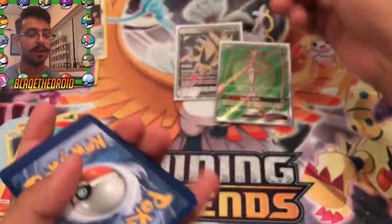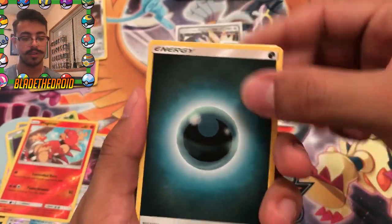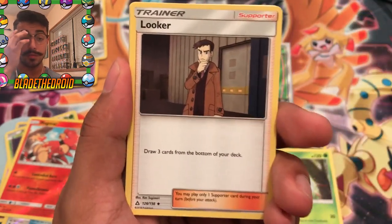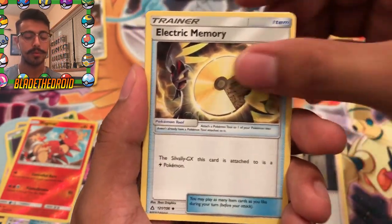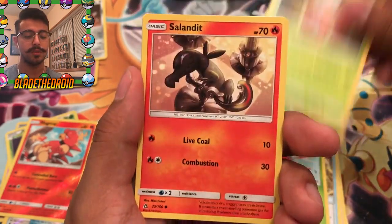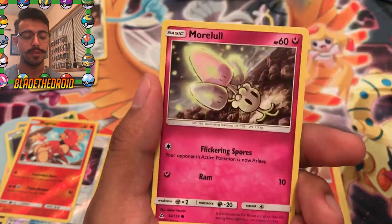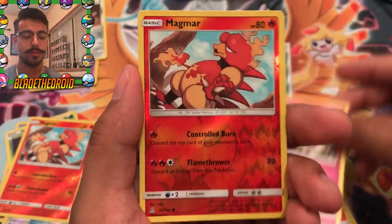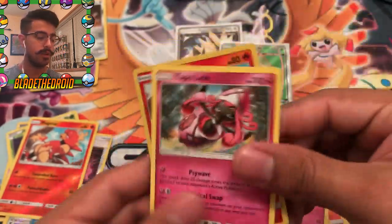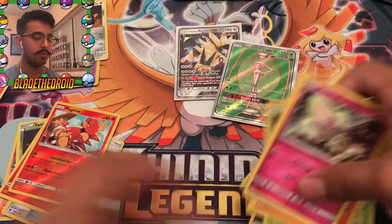So we didn't leave this opening empty-handed. Next pack. We got Darkness Energy, Yan Mega, Looker, Electric Memory, Yanma, Exeggcute, Salandit, Piplup, Morlul, Magmar, and the final card is Tapu Lele — Regular Rare. Rares and reverses. Just got two Magmars in that one.